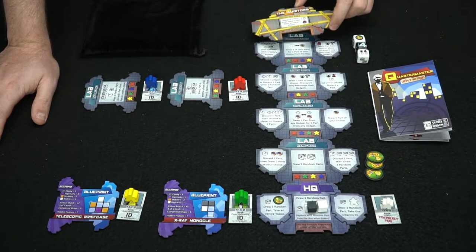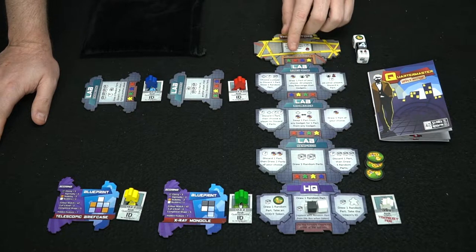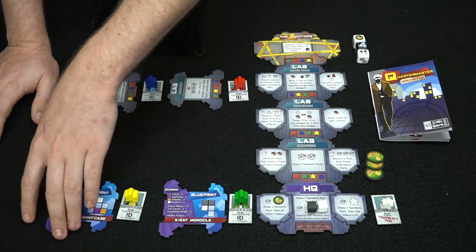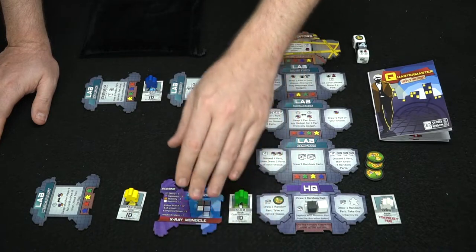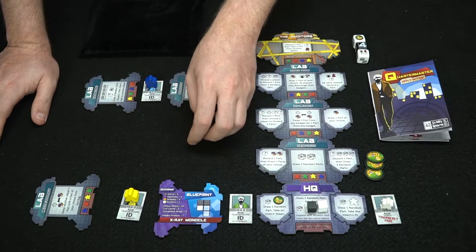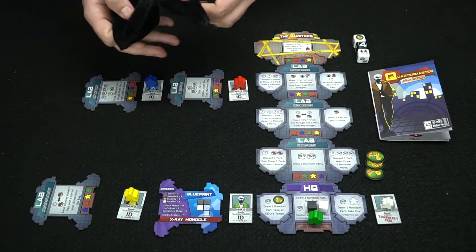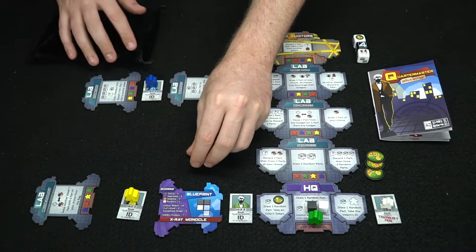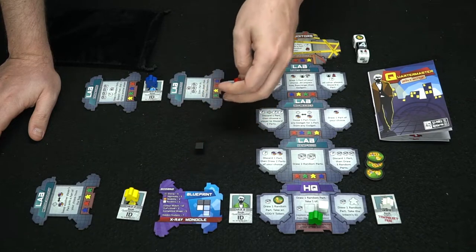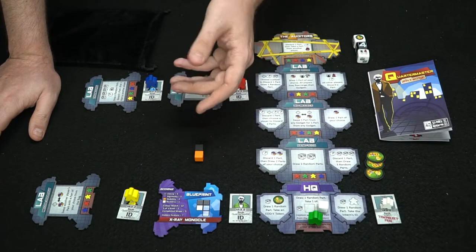At the beginning of the game, place the auditor on the first tile and select the player to go first via the security clearance area — green goes first. Green needs two blacks, a white, and two wild colors. He places his worker on the HQ area, which lets him draw a random part from the bag and take one specific part. He got an orange from the bag and takes a black, placing the black to begin his gadget and the orange next to it, hoping black represents one slot and orange represents another for maximum points.